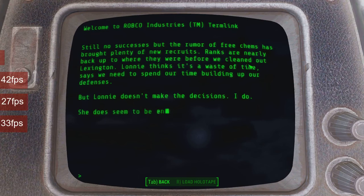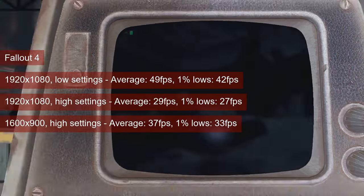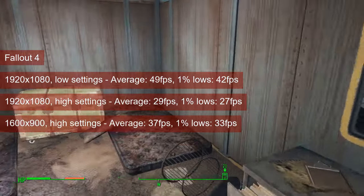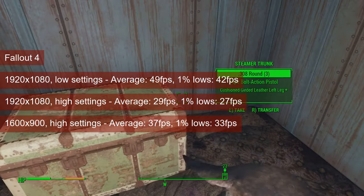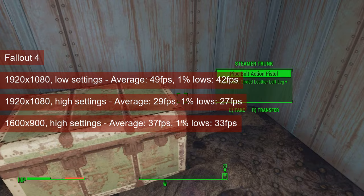As per the new list of games, we'll start off with Fallout 4, where at 1080 resolution and low settings, the R7-260 manages 49fps on average and 42fps 1% lows in Diamond City — basically the worst-case scenario.